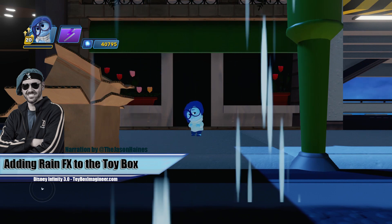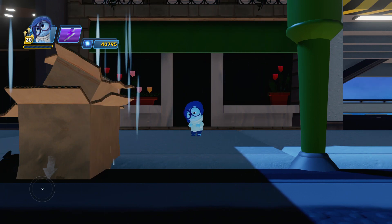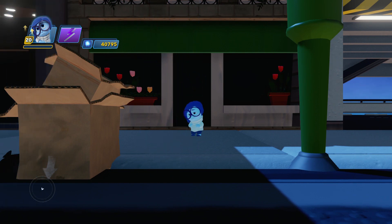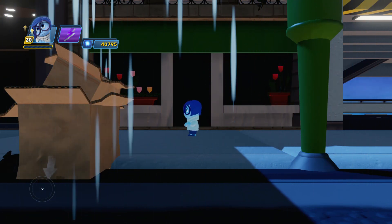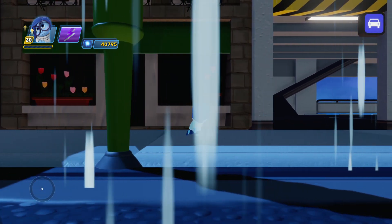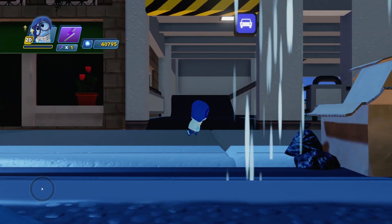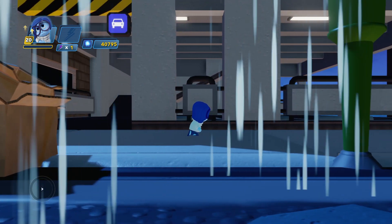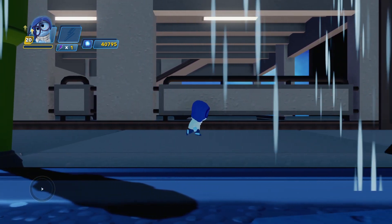Hello, it's Jason from Disney Infinity TV and ToyboxImagineer.com. Today's tutorial brings you the ability to add rain into your toybox. This will be useful for certain gameplay mechanics, cutscenes, whatever it is — it's a real mood setter. As you can see, I have a really great scene set up here of Sadness walking down a street, very sad, and I think the rain just adds to the feeling of the scene. It's a really cool effect, and I'm going to show you how I did that in just a moment.